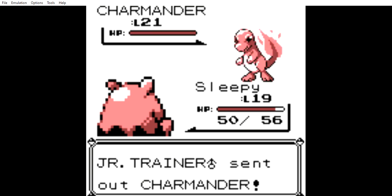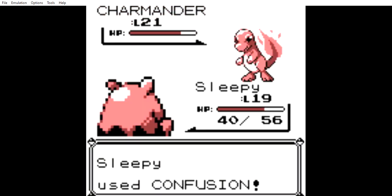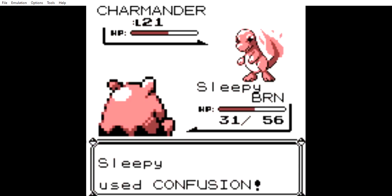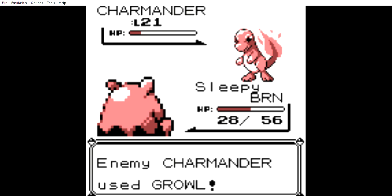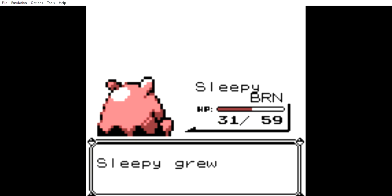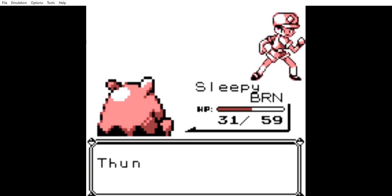Let's just keep Sleepy out. Confusion — this should only take a few more Confusions to knock out the Charmander. I probably should have put it to sleep now that I think about it, since it got off a Burn against us and we don't currently have Burn Heal. And we reach level 20.